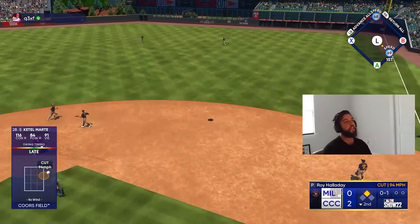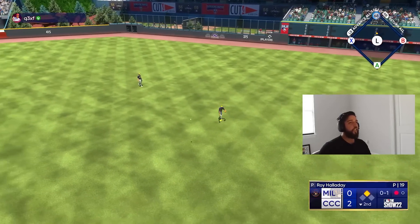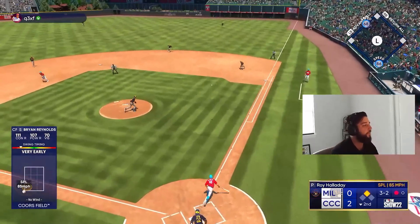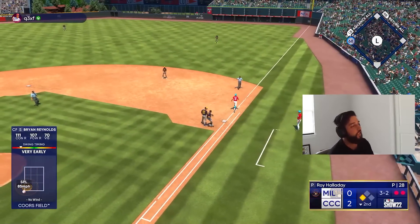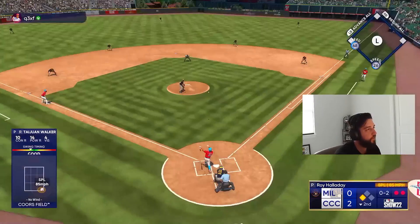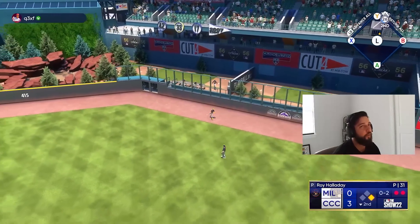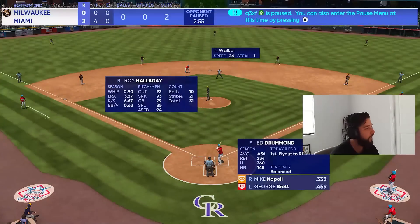We went chasing again on the cutter — gotta be better. We were starting to lay off those but right there we went after it too far off the plate. He's not giving me anything to hit — should have taken that, was probably ball four. But look at Tawan Walker coming through with two outs with a base hit double — that's how you win ball games.